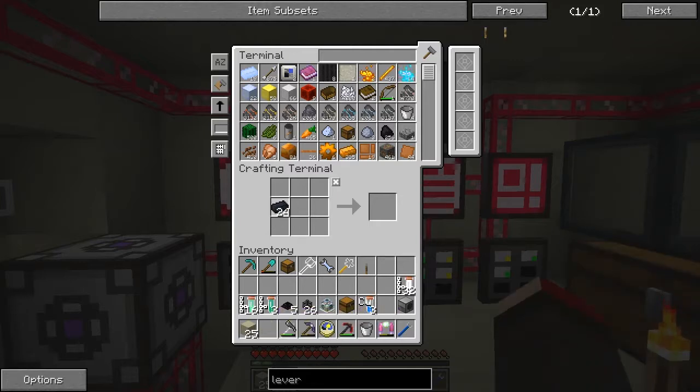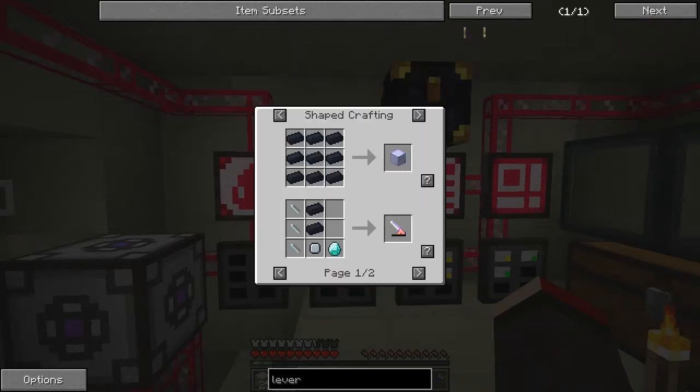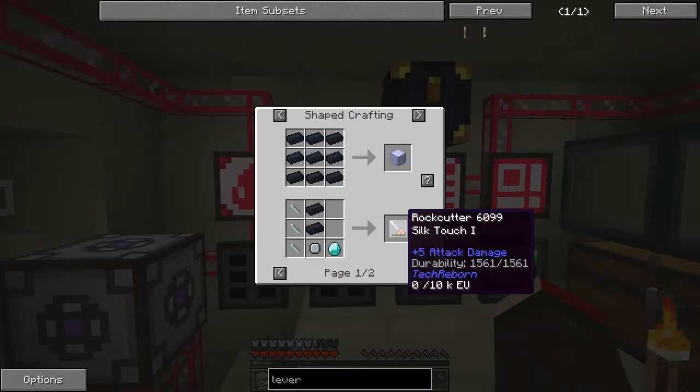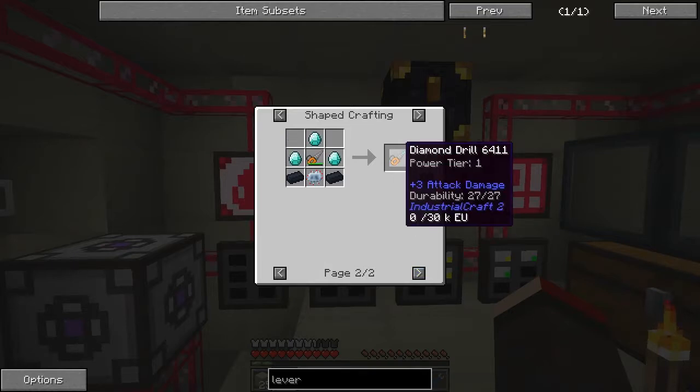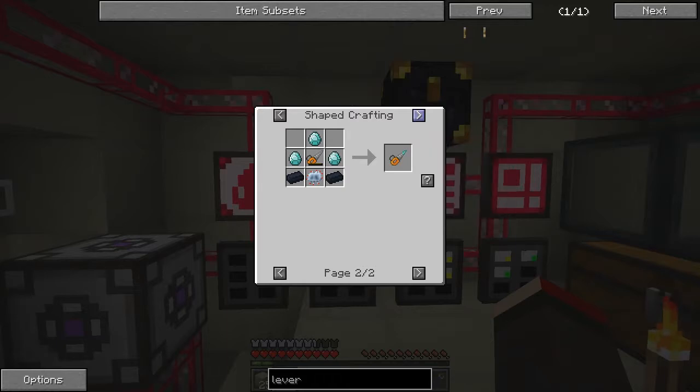Nope, nothing - so we can't do any recipes for those. We can make a rock cutter with silk touch from Tech Reborn and a diamond-tipped drill, which is good for mining but we don't need to do so much mining in this game because we've got the quarry.